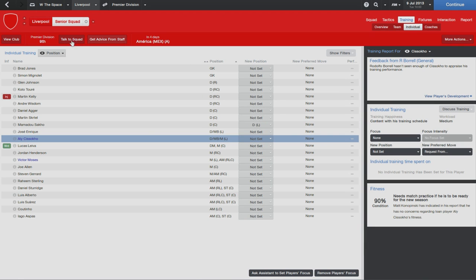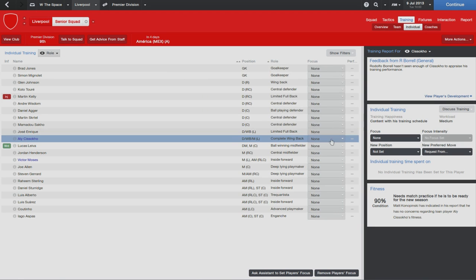You might even want to add other new additions. We also have the role view where you can see what roles players play best and as a result maybe train them in a new role. Pretty standard stuff - this hasn't changed too massively, however it does look a lot cleaner this year and a lot more usable.